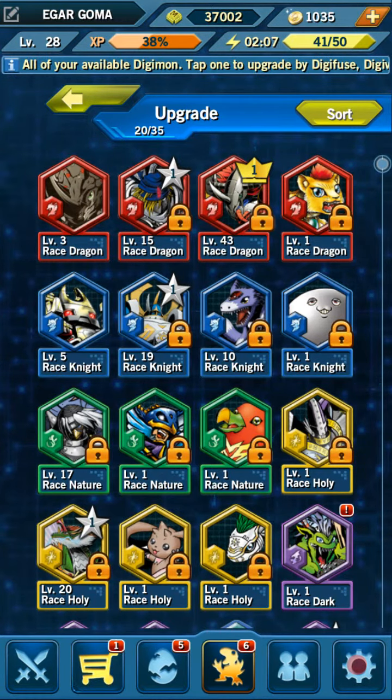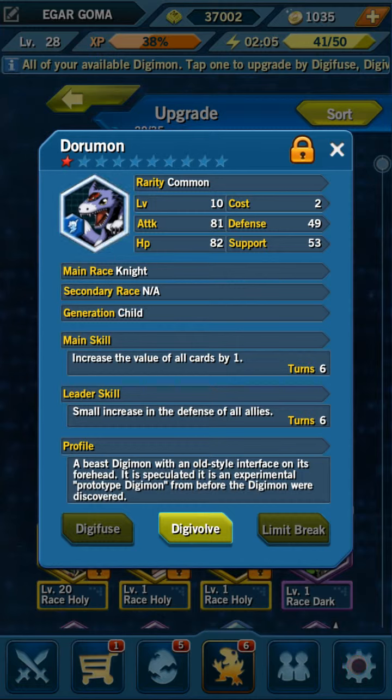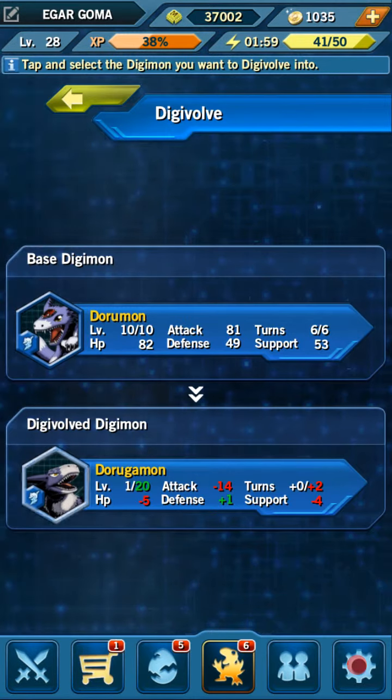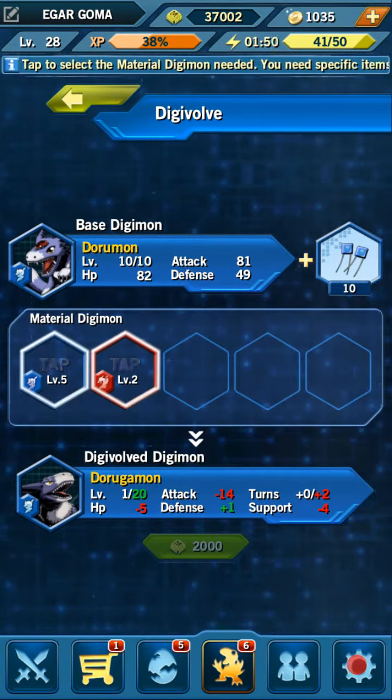So we're going to take my rookie Digimon here. When you click it, you click digivolve. Some have multiple forms they can turn into — a good side, a dark side, whatever, or armor and stuff. But the basis is rookie to champion. Now you would click them and there's four requirements.